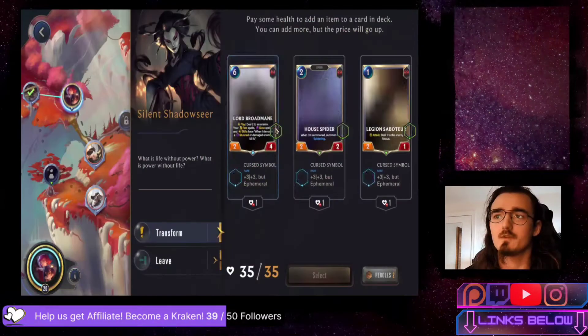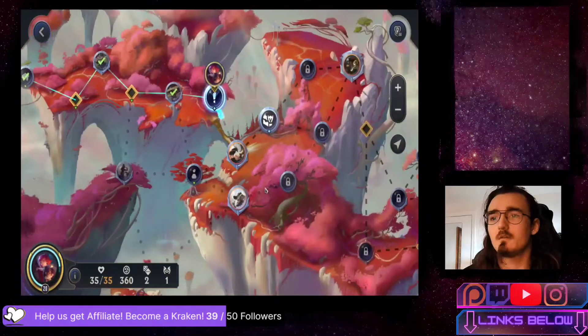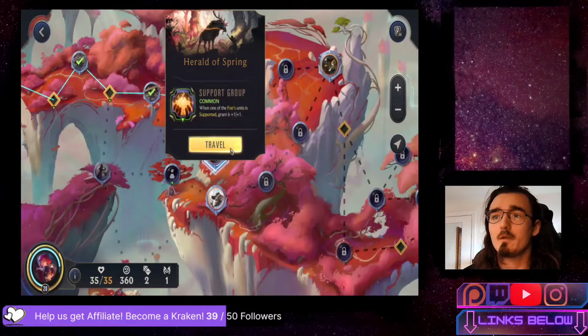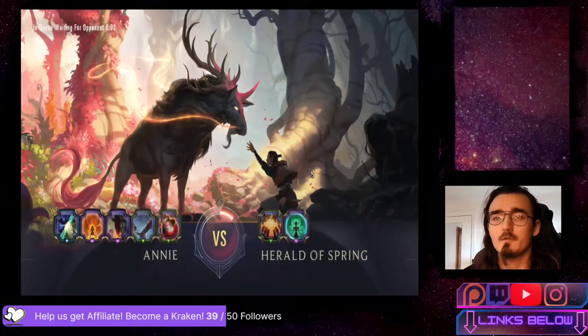Checking out the Silent Shadows: we pay health to add an item to a card in our deck - we can add more items but the price goes up. Current choice is a Fermion and I don't really need it, so unfortunately we don't care to go for the Silent Shadows. Up next we are forced to face the Herald of the Spring. They have the Support Group power - when one of their units is supported it's granted +1/+1. We're going to go after it and see how it goes.